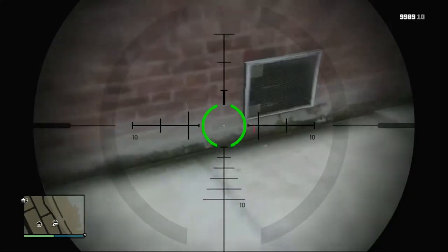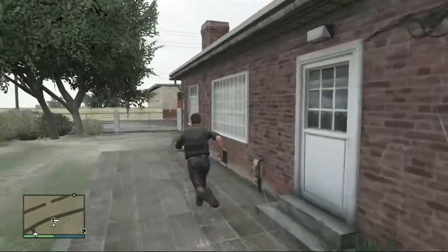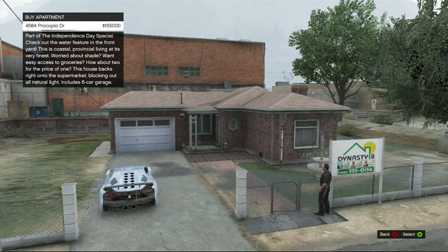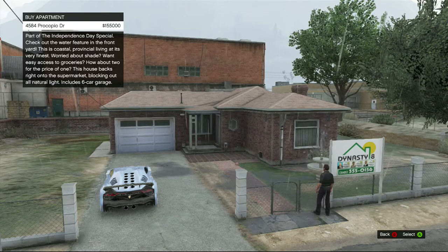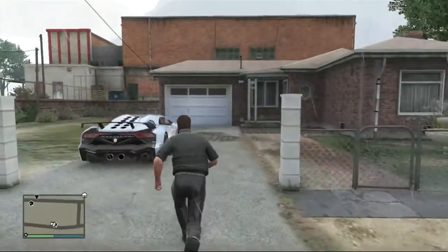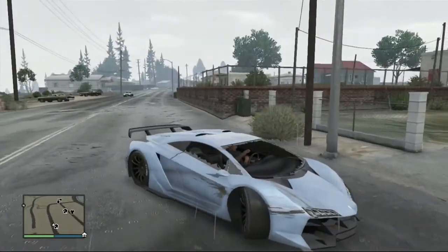The house looks nicer — I will tell you that. The description reads: 'Check out the water feature in the front yard. This is coastal provincial living at its very finest. Worried about shade? Want easy access to groceries? How about two for the price of one — this house backs right into the supermarket, blocking out all natural light. Includes a six-car garage.' This is actually not a bad house. So house number five and up you could probably buy. Let's go to house number six.